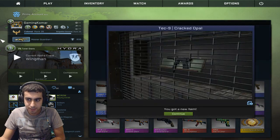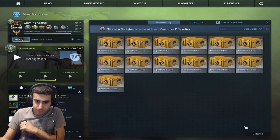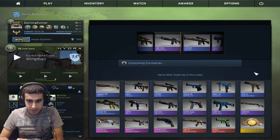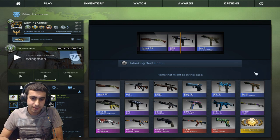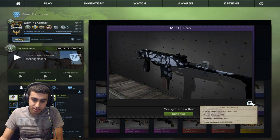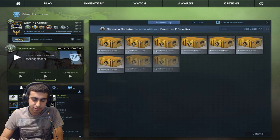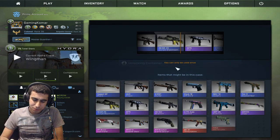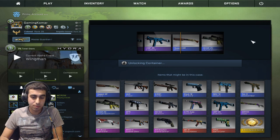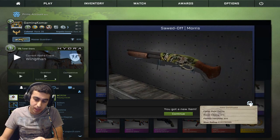So far we're two for two. Looking good, let's do this. We got a purple — it looks decent but it's Battle Scarred. Come on, give me something good. We got the first thing — the Sawed-Off Morse. Why do I keep getting 0.40s?